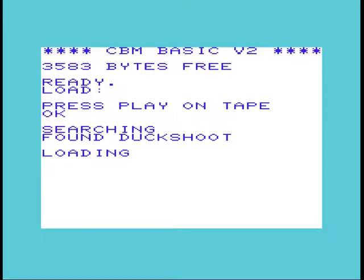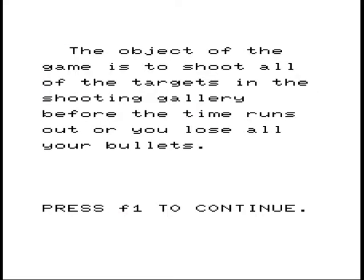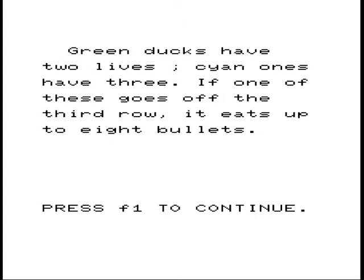Hello and welcome to Dockshoot for the unexpanded Commodore VIC-20. This was written by Sean Southern and is one of his earliest games. I had a request from Lucosa to review this. You can see the copyright says 83 on this one, and I think the C64 version came out in 85. So here it is.